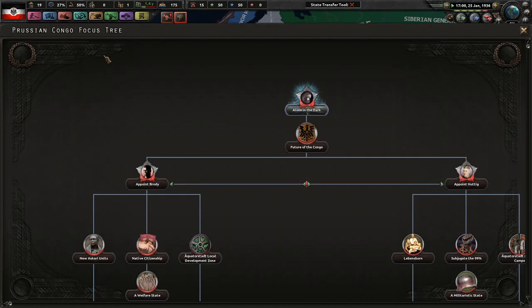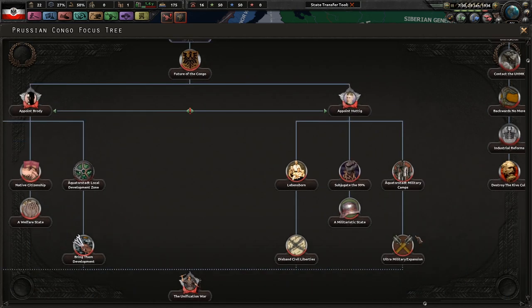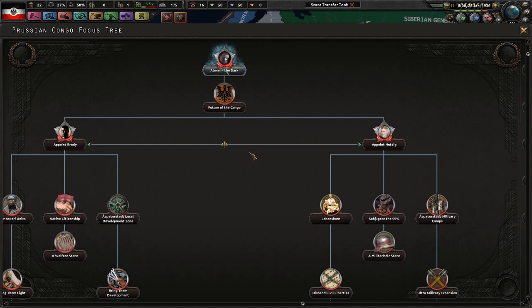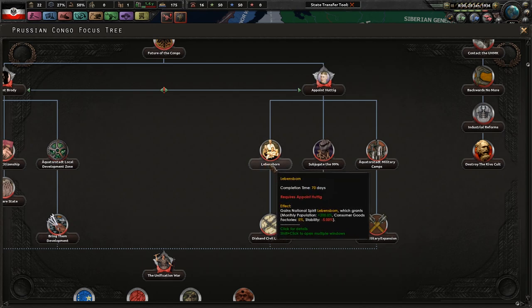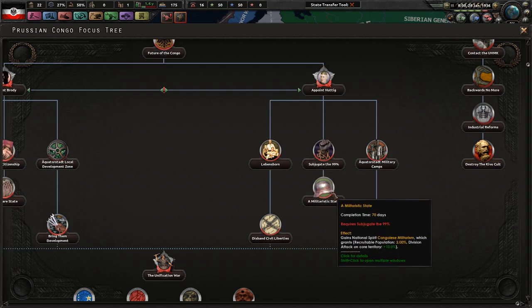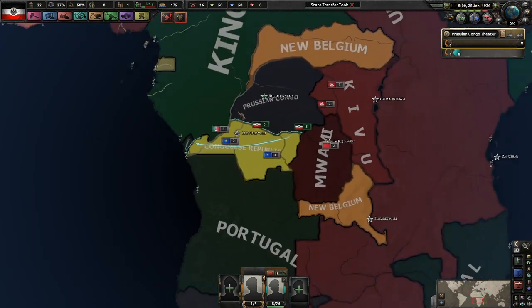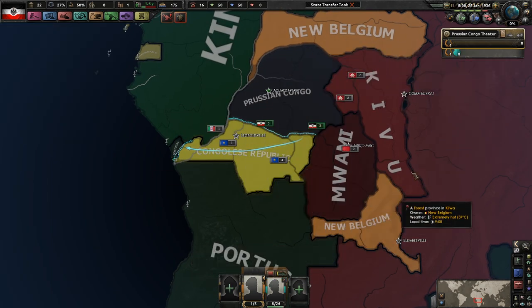Looking at our focus tree, we're probably going to go for Hutig over here. Subjugating people seems like a great idea, so we'll go 100 political power, then 200 political power. We get monthly population plus 200 percent, political power ability goes down, recruit population not too bad, attacking core territory 10 percent. Does this all count as core territory? Yes, so we do get a flat 10 percent attacking anywhere here.